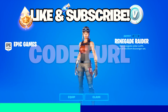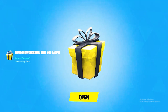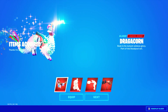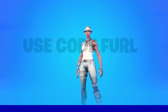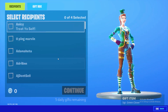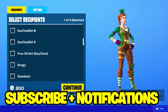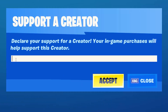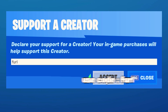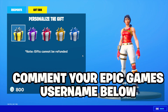Before we get started, I would like to let all of you know that I'm giving my subscribers anything you want for free in the item shop right now — this includes free skins, emotes, pickaxes, and more. If you want a free gift from me, subscribe to my channel with all post notifications turned on, drop a like on this video, and use code FURL in the item shop. Lastly, make sure to leave a comment with your Epic Games username down below so I can add you and gift you a free item.